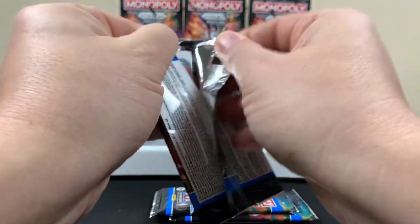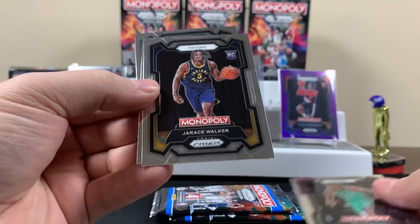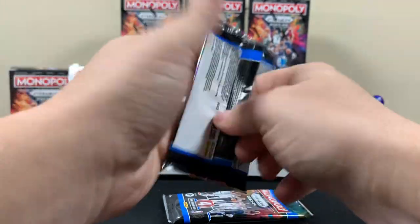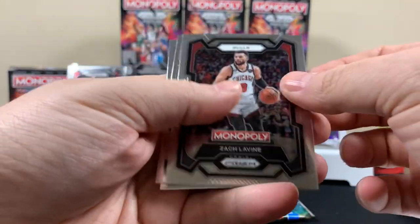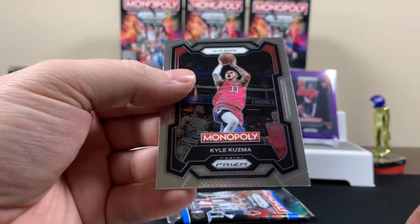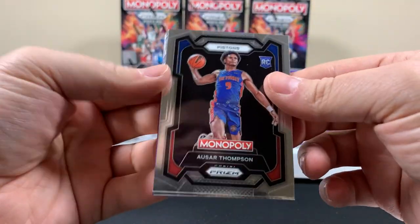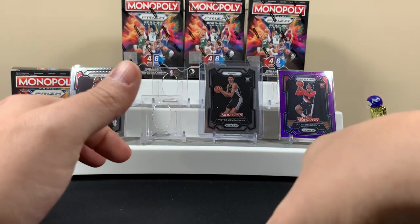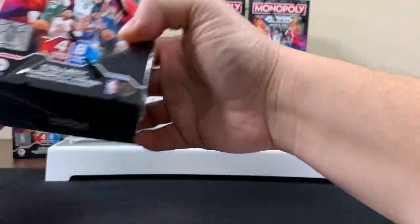Dude, even getting the base Victor is like a win. Walker, what do you want on this one? I mean, what you really want is Victor — or some type of Victor insert. I'm getting all messed up because I'm trying to do the don't-let-people-see-what's-on-the-back trick. Okay — Thompson. Pretty heat. Jimmy Butler. All right, we got four of these bad boys. Number one was solid.